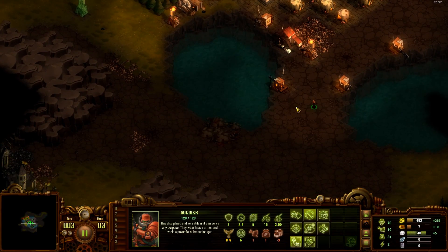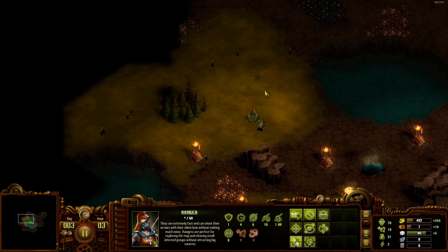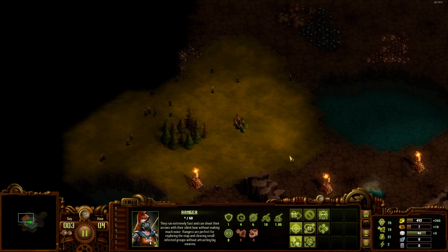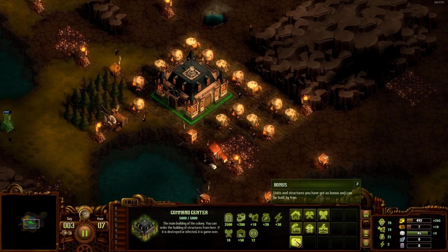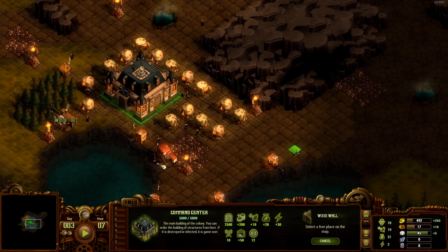Let's deal with those soldiers defending this area. Bam bam! What we need - wooden wall would be the most effective for the time being.